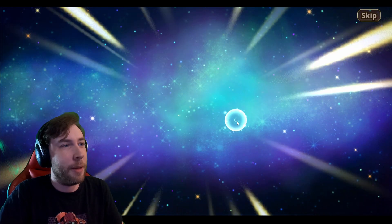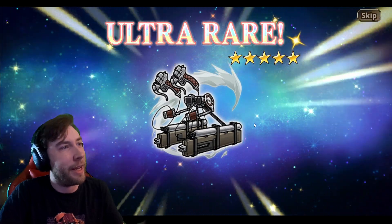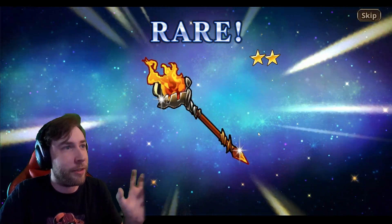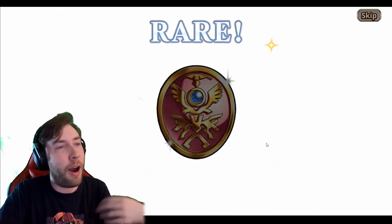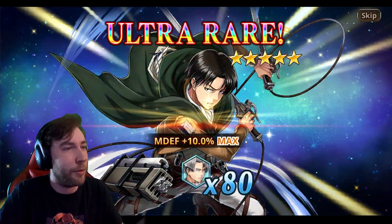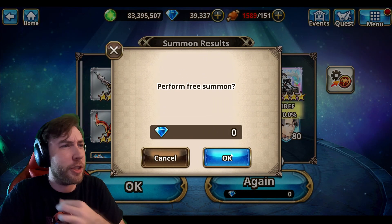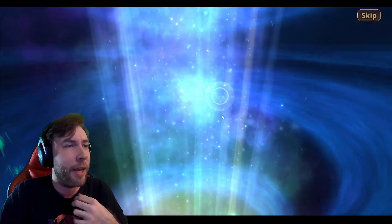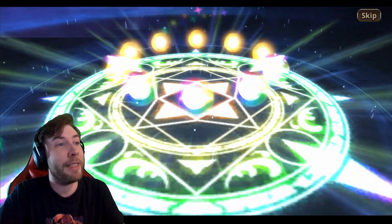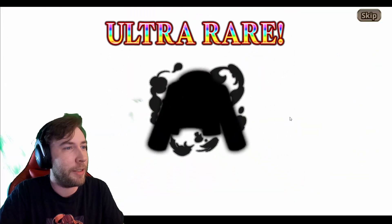This is also a good way to build up some fodder and build up these characters. You want to rank them up as you're getting them — that way, whenever you get duplicates later on, instead of just a duplicate, you get a permanent stat boost instead. So every time you do this free pull, you will get a guaranteed collab character. They're already giving items at level 5, which is awesome, especially for new folks.